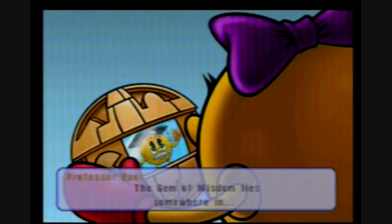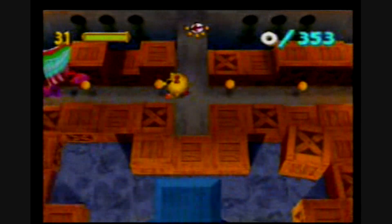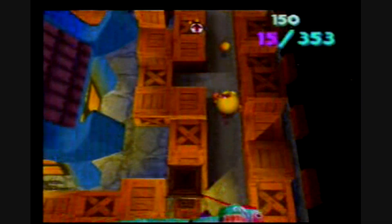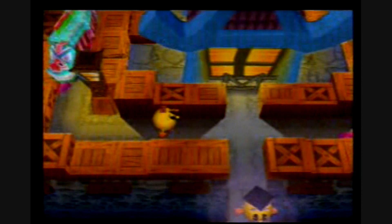Ooh, a new cutscene. The Gem of Wisdom lies somewhere in Pac-Ping Harbor. Alright, off to the Gem of Wisdom. That's a crazy looking dragon going there. Being chased at the same time — seems like he's catching up to us. There we go. You did an awesome job there. And now we're going to speak to Professor Pac again.